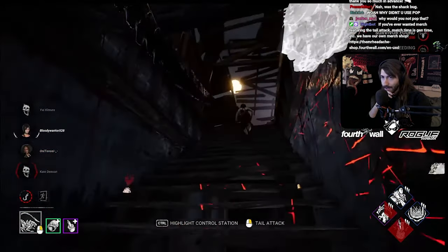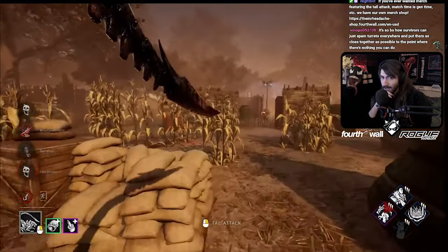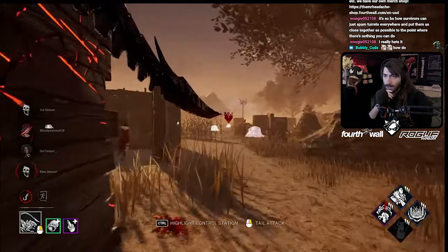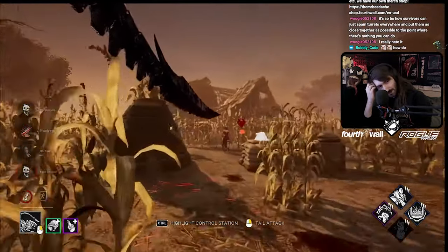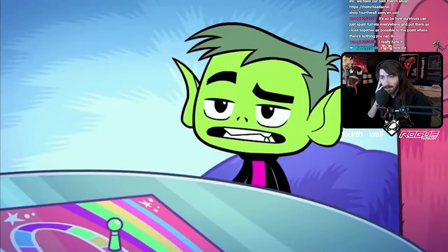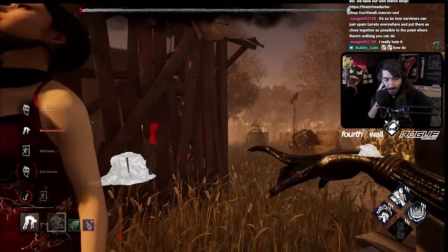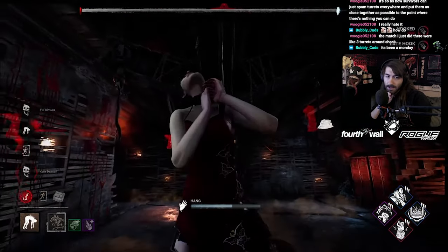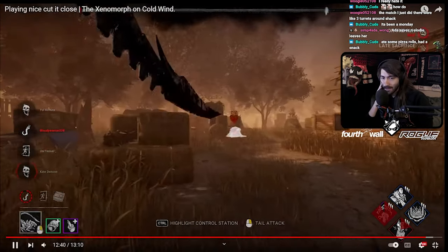She's in the locker and she had Inner Strength. You should have just stayed there — there's nothing you can do, really. Unless you're facing like a four-man SWF that just constantly leads you back into the turrets. You shouldn't really be in a situation where they can spam turrets because they can only have four up — it allows you to break them immediately and keep chasing with your crawler mode. Three turrets around shack is actually pretty inefficient — you only need two to do a double turret setup. That's just inefficient — three turrets placed and she leaves, which is really sad.